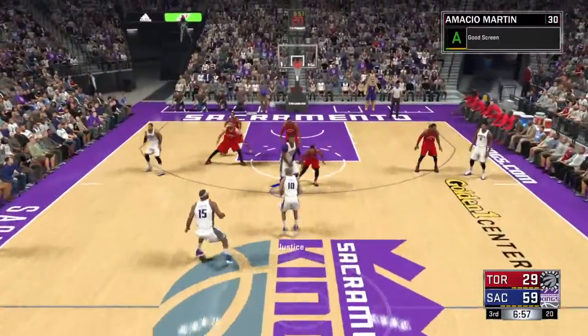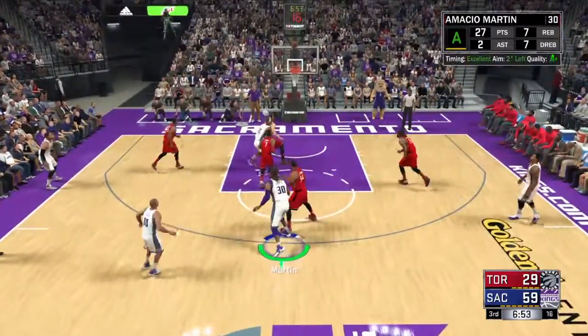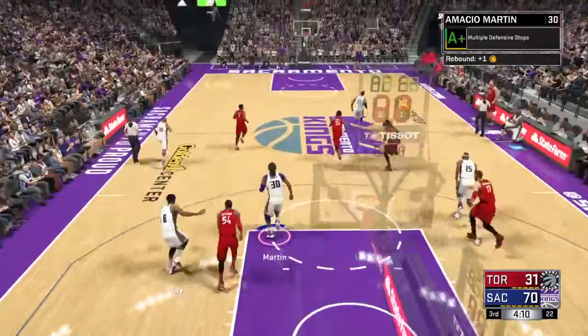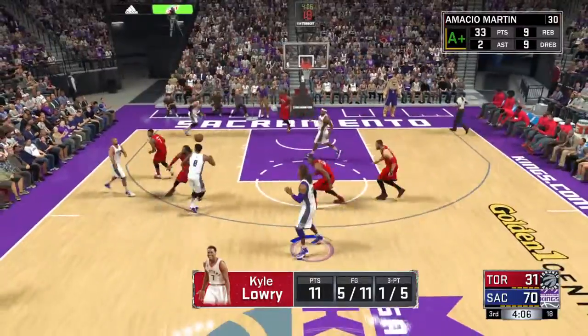So yeah, basically the Catch and Shoot badge is a pretty good badge for sharpshooters and stretch bigs. It really allows you to catch the ball and shoot without having much of an effect on the shot itself. And unless you have this badge, catch and shoot is just pretty much something you don't want to do — the shot's not going to go in.